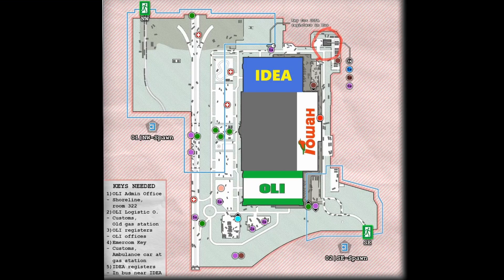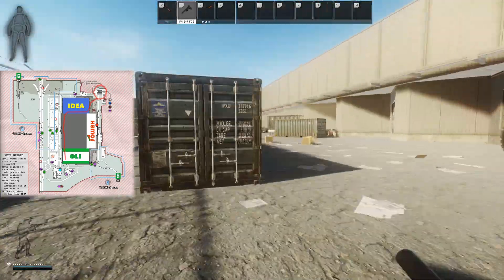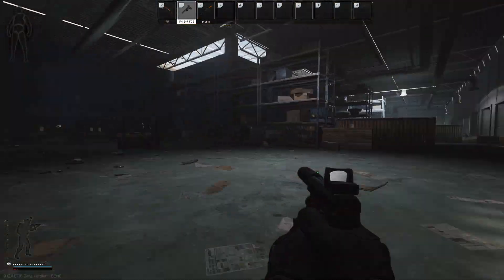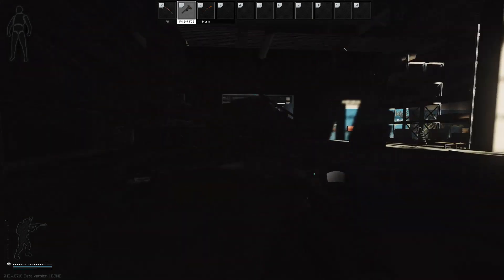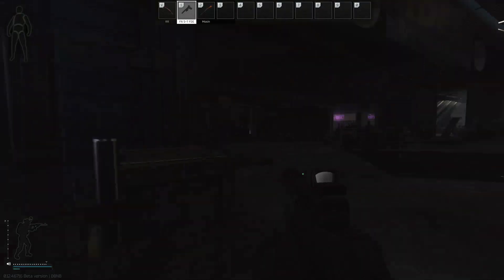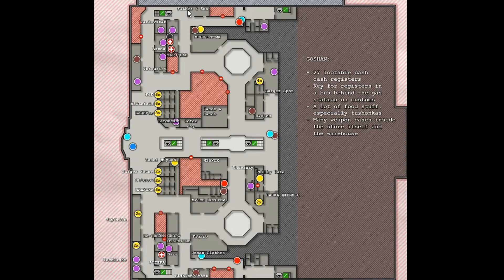Now we go to the medical room where we can use the key. Therefore we go to the IDEA store. It is on the second floor of the IDEA store, opposite of the tech light.